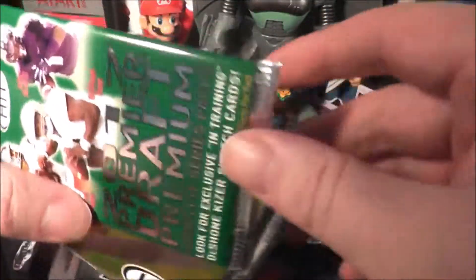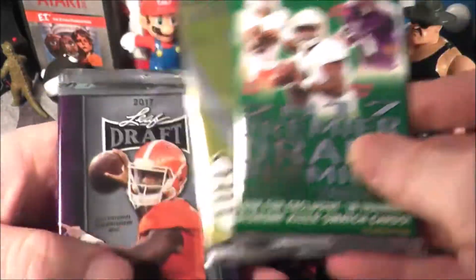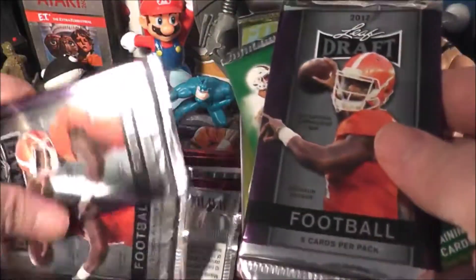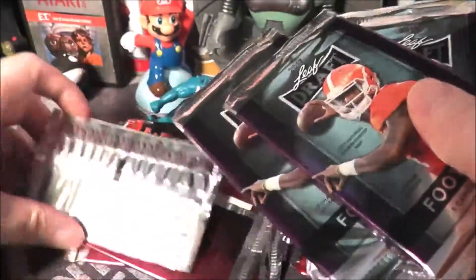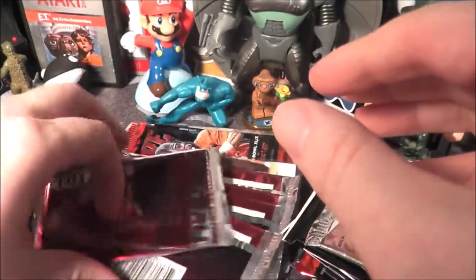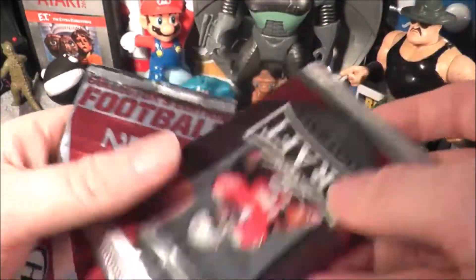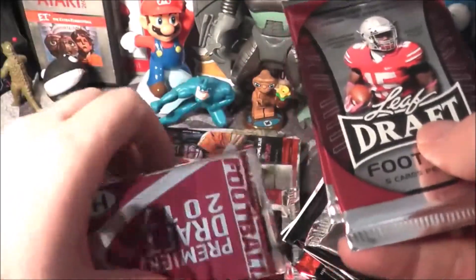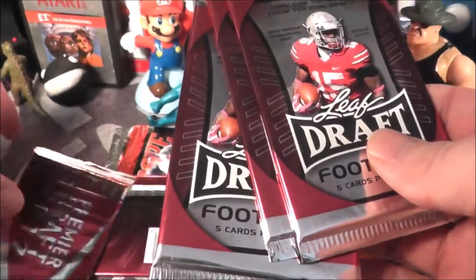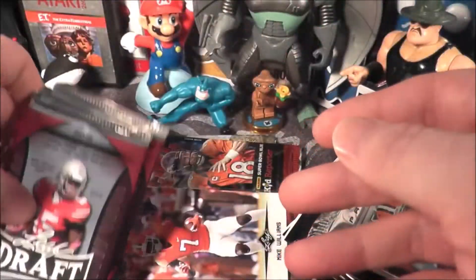We got some Sage Hit cards — I'm not a huge fan of these, but I got 2017 Premier Draft. Leaf — my least favorite. Three packs of Leaf from 2017. Some more Hit — 2017 Hits and more Leaf from 2016. I'll probably open the Leafs and the Hits first since they're my least favorite. And here's our rookie card: Mike Williams comes in just a plastic sleeve.